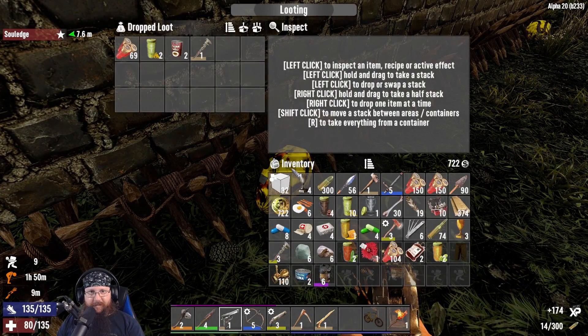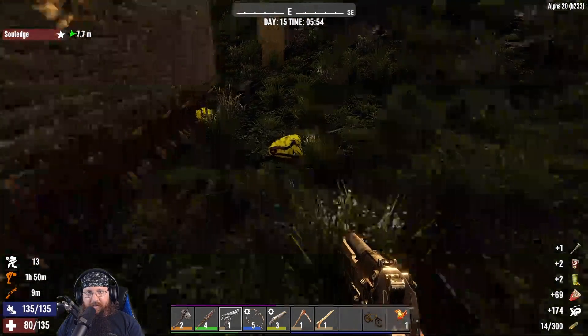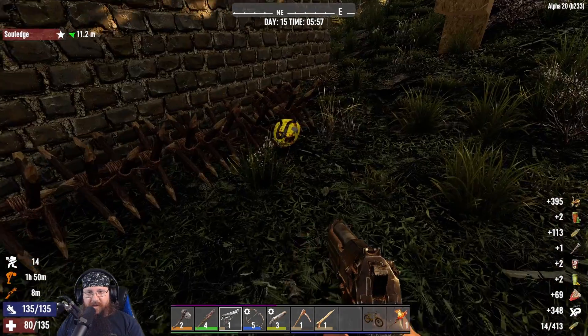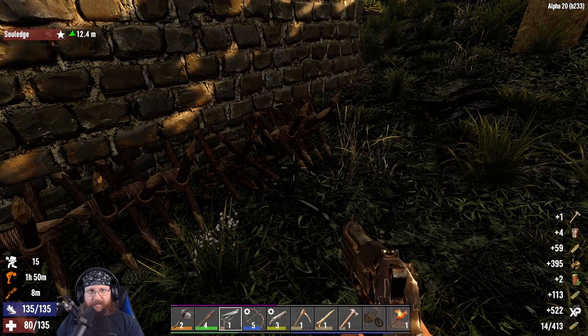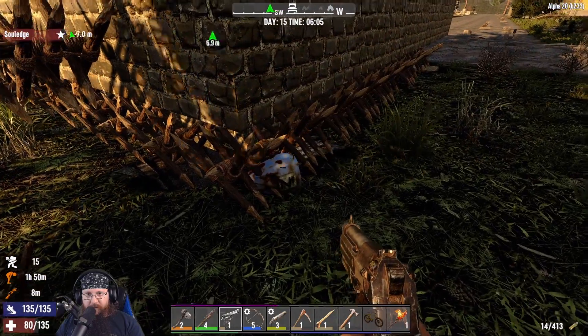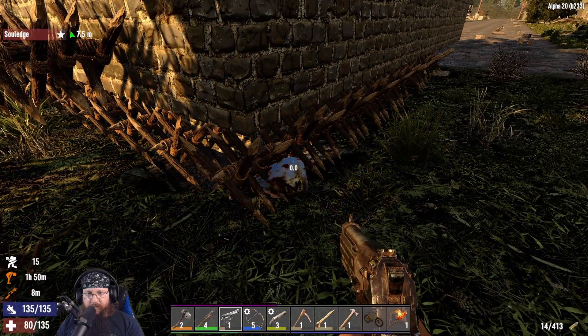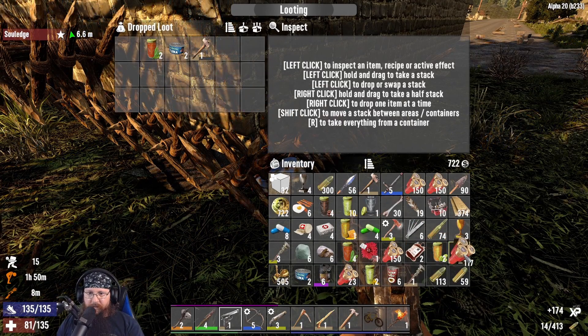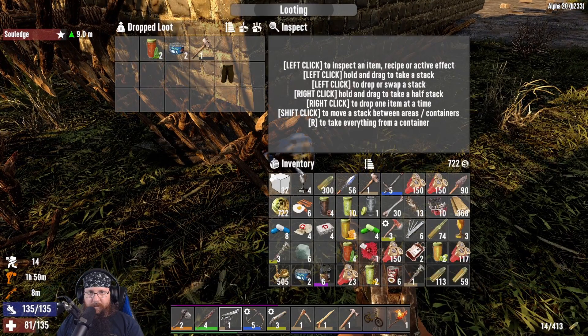I gotta say in the daylight these are horrible - here, you can have them. I found a hammer and a wrench. If I switch over to my gun it'll put on the flashlight instead of the night vision, if I don't want to deal with the night vision effect.